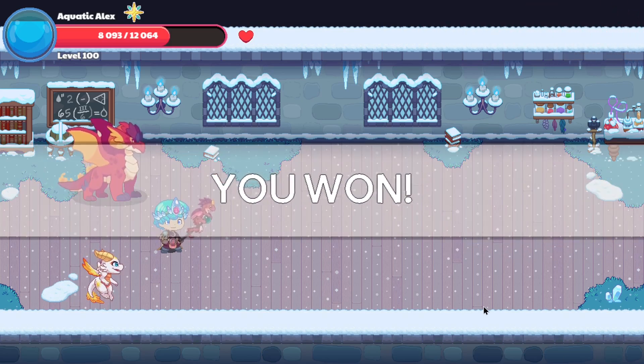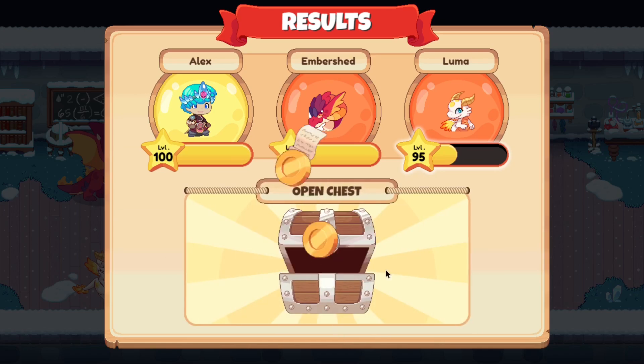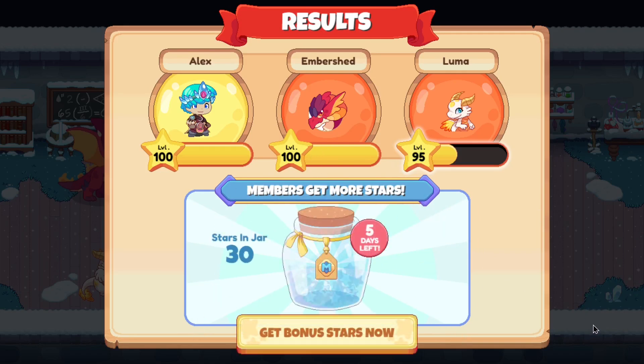Another standard wizard battle complete, and now all we have to do is find three more monsters, destroy them, and we should be good to go. That was quite nice. Let's click the next button and move on.